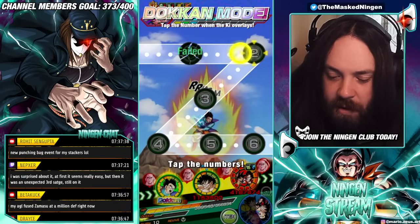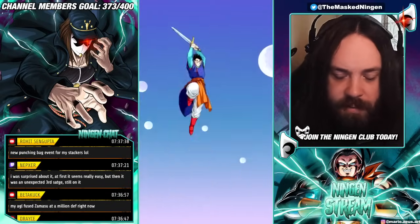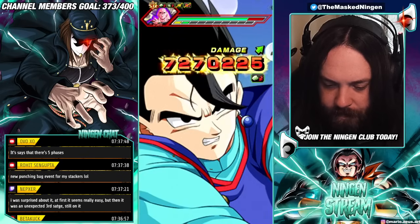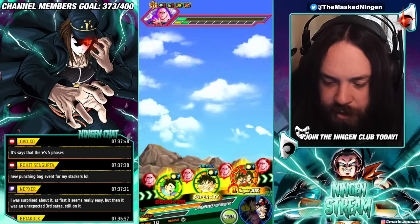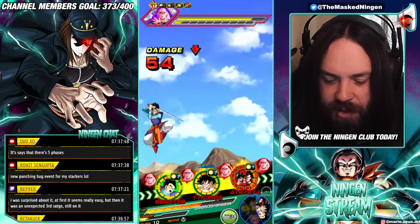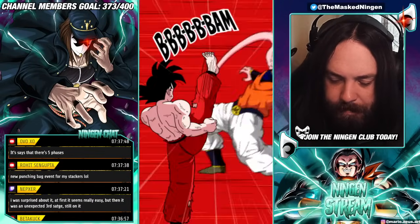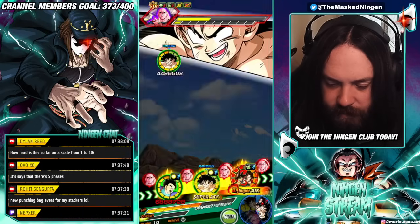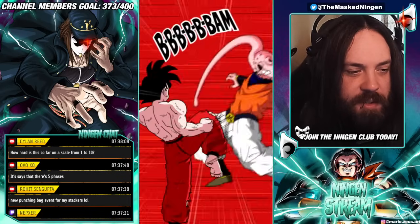I'm not even going to skip the Dokon attack — I want Gohan to get as many supers as possible. Well, we're still doing the Dokon attack. That's unfortunate — three additional normals. Gohan giving us his worst turn now after the previous best turn. That's unfortunate. All right, well, finish him off here. I love how almost every single unit on our team is just attack lowering him.